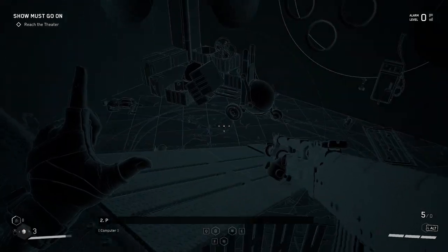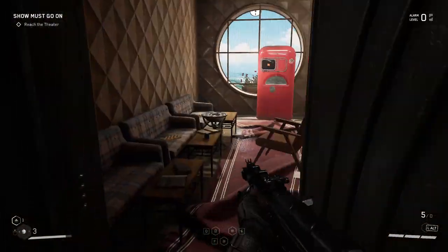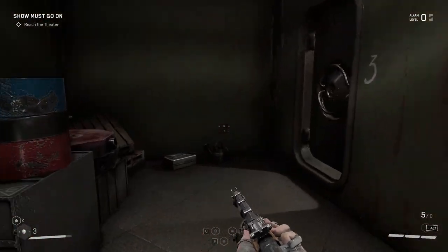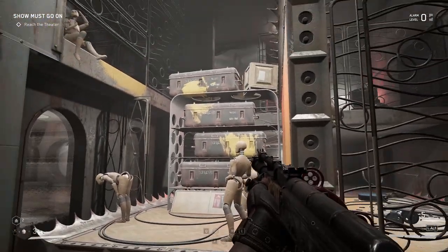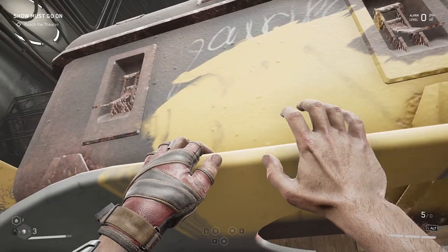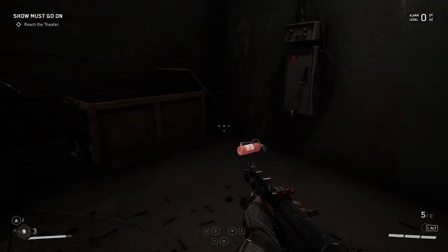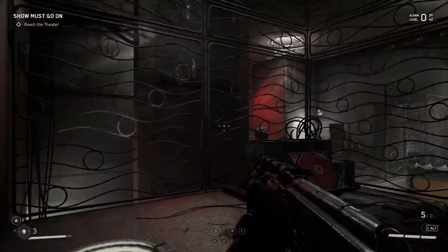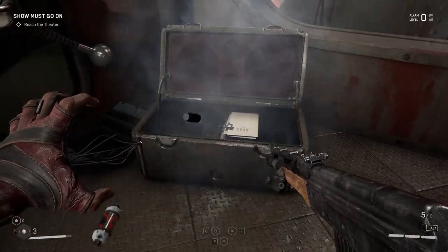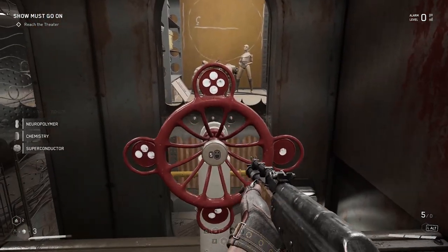I can't remember if there's any items down here. No items down here, so we can just get straight to the puzzle. But first, you should probably save your game. This door can be opened from the other side, so let's focus on doing that first, which we can actually do right now — we don't have to do any puzzles yet. Just climb on top of here, jump, and the first part is complete already.